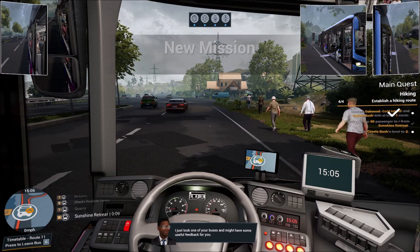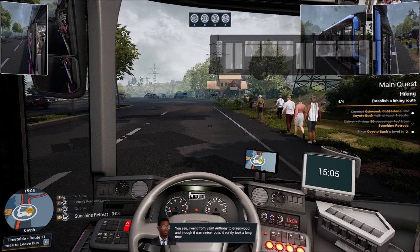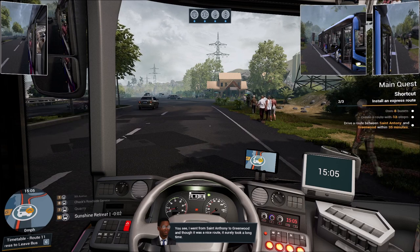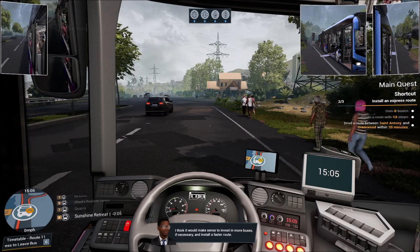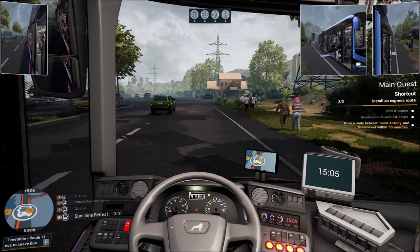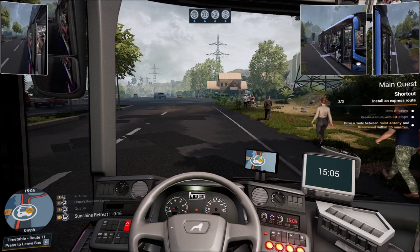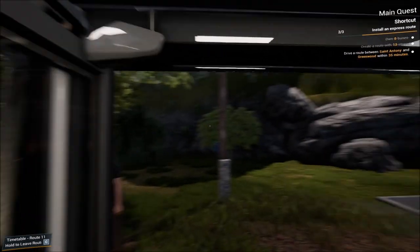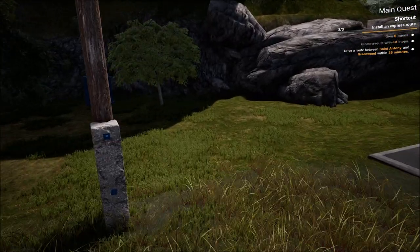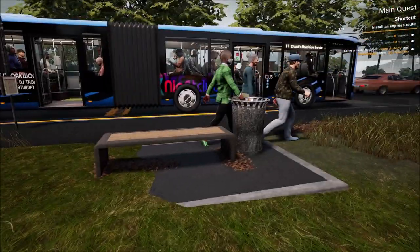An NPC gives us feedback: 'I just took one of your buses — it was a nice route from St. Anthony to Greenwood but it surely took a long time; you should invest in more buses and install a faster route.' So this is all about a little bit of efficiency and upgrades. Let's hop out right here at our new favorite bus stop, which now has that upgraded look.